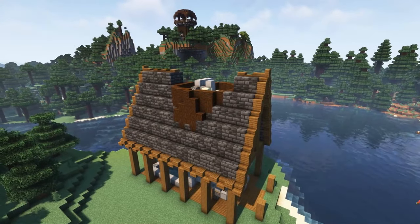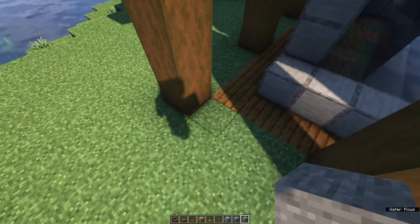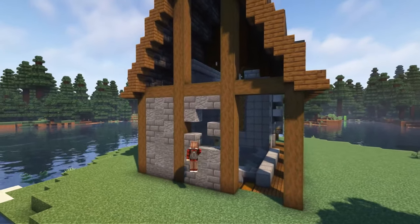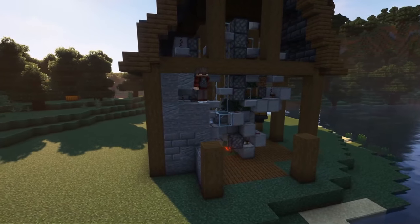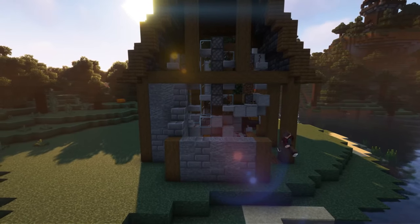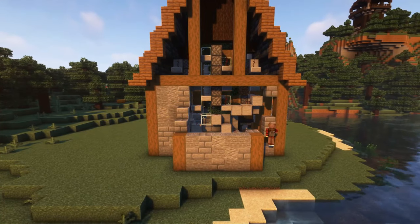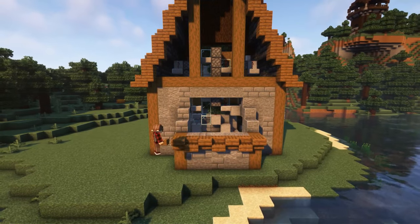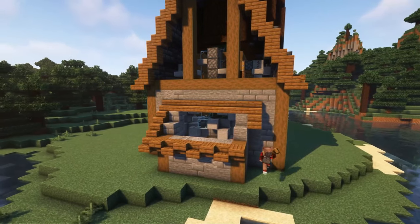On the top of the roof, alternate spruce slabs and spruce trapdoors. Time to fill in the walls using natural stone, andesite and stone bricks. Surround the entire ground floor with this. In the back of the build, we want to create a spruce stair roof as you can see right here.